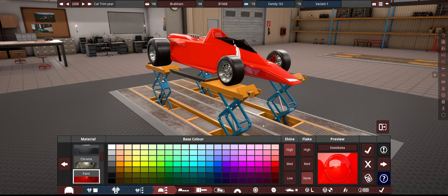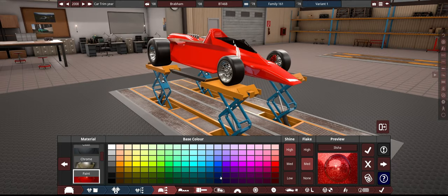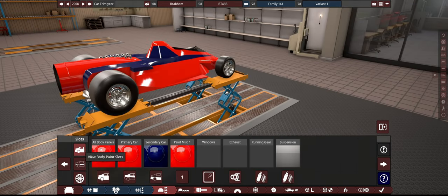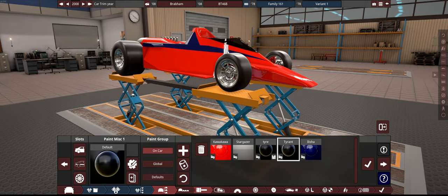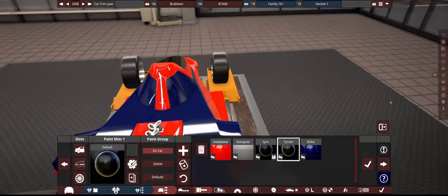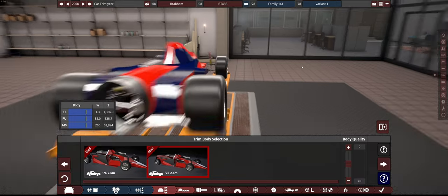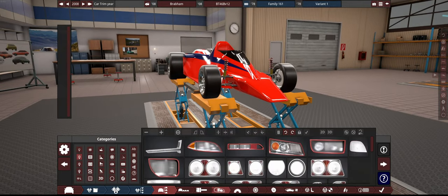Now we're talking! We've also got an extra color section for the tail section that we can make more or less transparent, since that's the window section. We'll put it somewhere that really helps with visibility. We will turn this to be double-sided in BeamNG at some point. As for the engine, it will be swapped out eventually. Now let's start working on downforce.